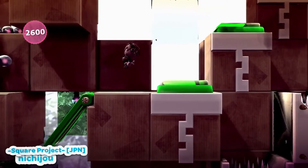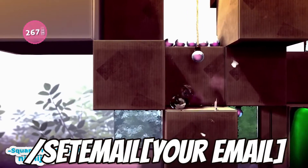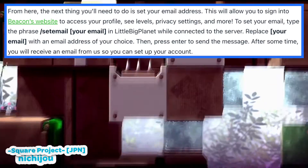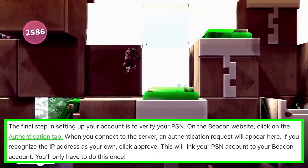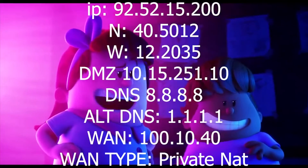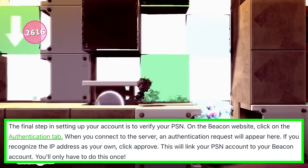To set your email, type the phrase '/set email' in LittleBigPlanet while connecting to the server, replacing 'your email' with an email address of your choice, then press enter to send the message. After some time, you will receive an email so you can set up your account. On the Beacon website, click on the authentication tab. When you connect to the server, an authentication request will appear — if you recognize the IP address as your own, click approve. This will link your PSN account to your Beacon account; you'll only have to do this once. Congratulations, you have successfully connected to the private servers!